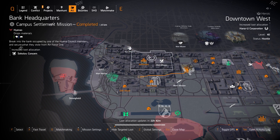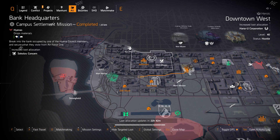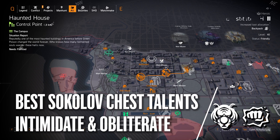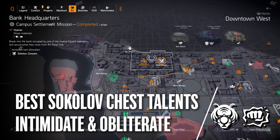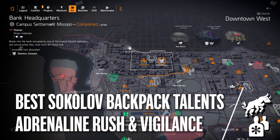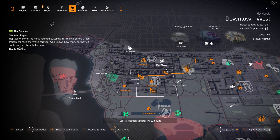We've got Hana-U at Downtown West — you can farm for the Force Multiplier backpack with Perfect Combined Arms, which gives 30% extra skill damage every three seconds you land a shot. Sokolov today is at Bank HQ for everyone looking for good chest and backpack pieces. You want to run Intimidate or Obliterate on the chest piece, and for the backpack I'd run Adrenaline Rush or maybe Vigilance — though honestly I run the Memento.